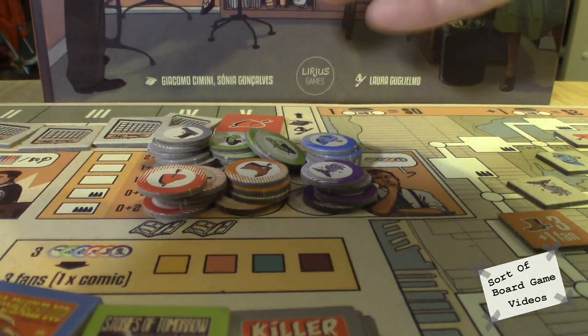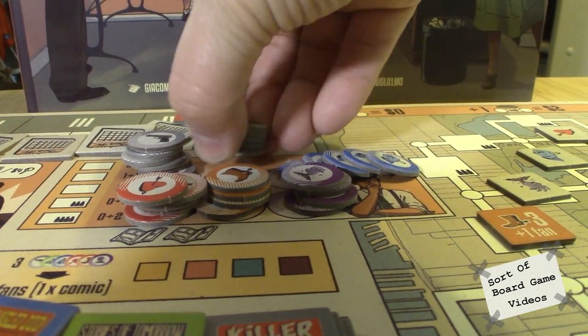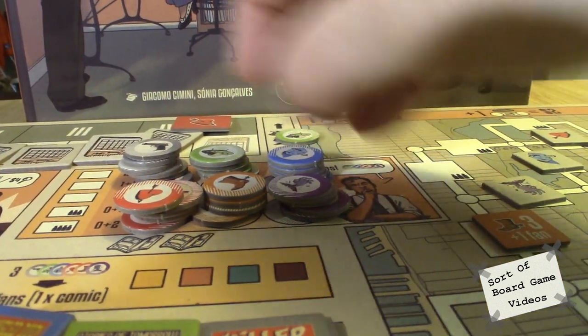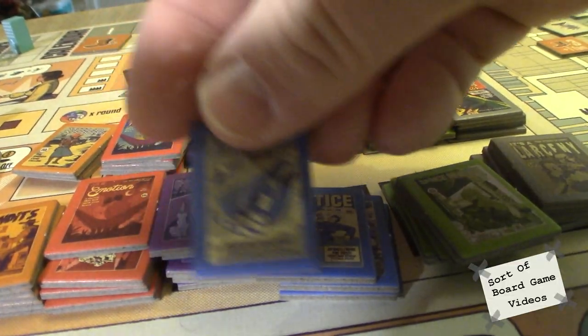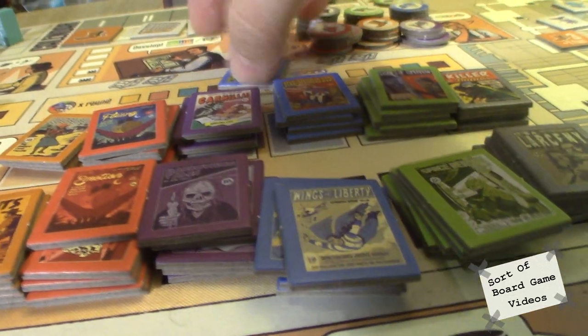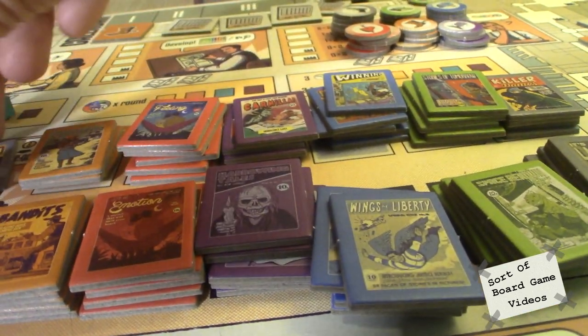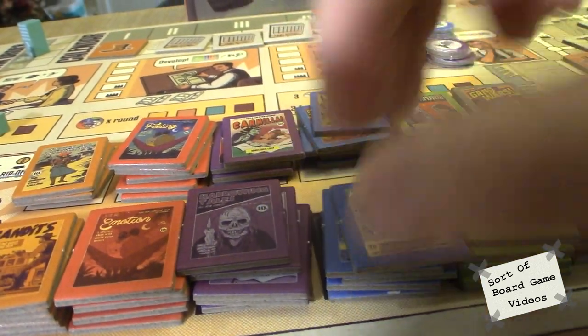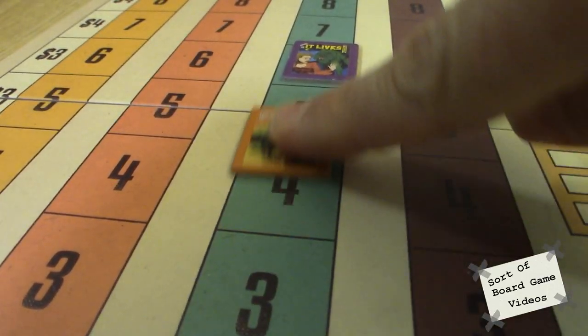A nitpicky thing: the tokens. The little comic books are great, and the idea tokens are great, but they get messy. If you have OCD you're going to be messing with those tokens the entire time because they will fall over and slide around. I don't know what they could have done differently — it's just that your brain wants a nice organized stack, and then one will slide over and knock another one, and you've wasted three minutes trying to fix it.